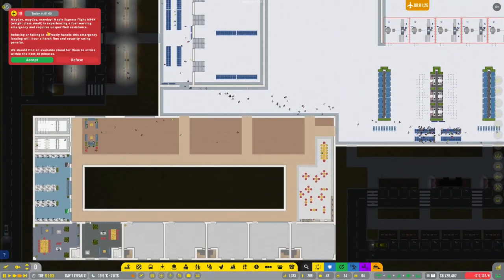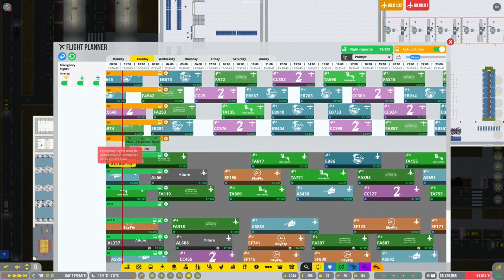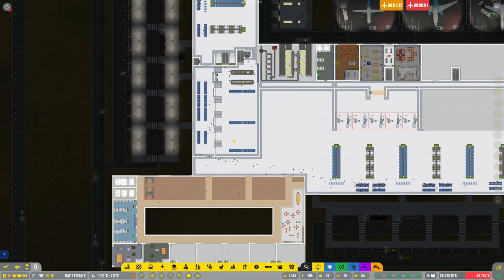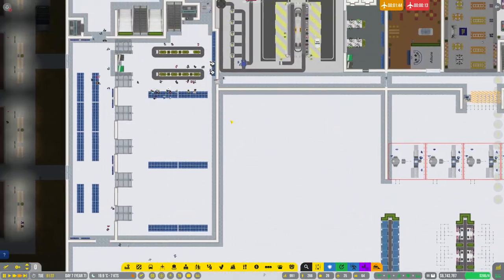Excellent - that looks pretty good now. Made a Express Flight Weight Loss Small - let's accept it. We need to pause the game and slot it in straight away into that spot there. That'll do - we'll get that emergency to come and arrive. Now I want to sort out this setup over here.